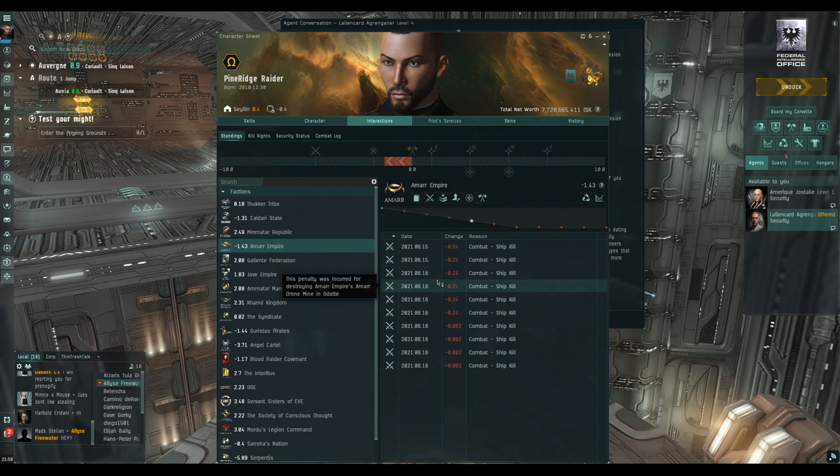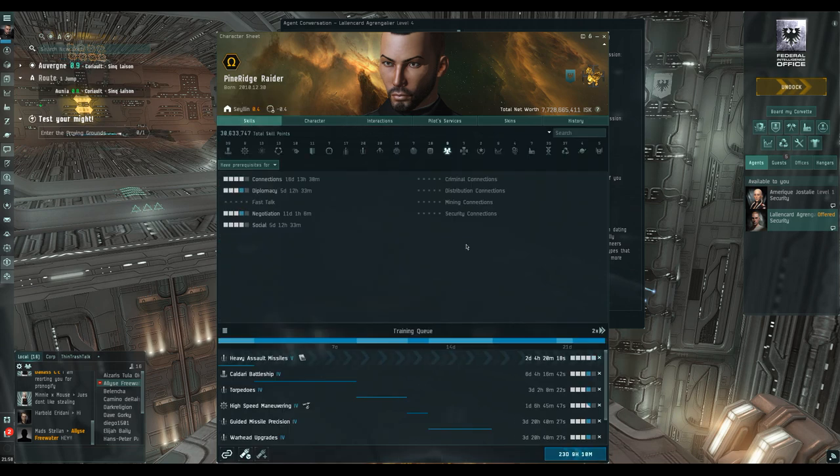I did get to beyond minus five with the Caldari once - they aggressed me. I did the Sisters of Eve arc and learned some skills. My diplomacy skill is only level three, which is mitigating my standing - it would be minus 2.98 without that skill. My social skills - I haven't trained them very well. Back when I was running missions consistently I was focused on getting into a barge or a battleship.